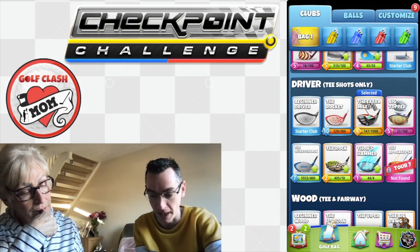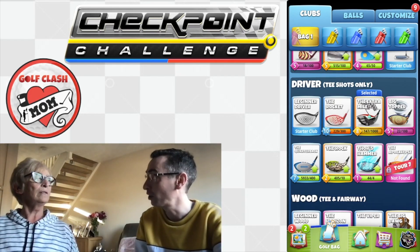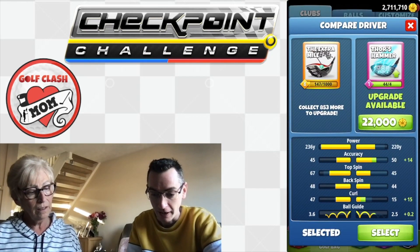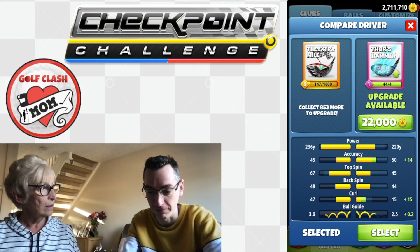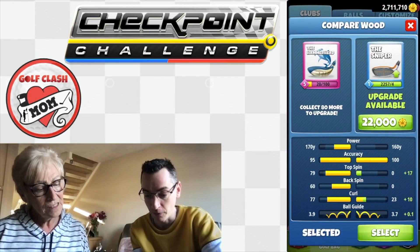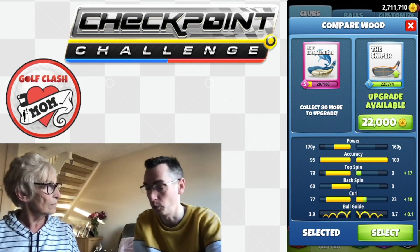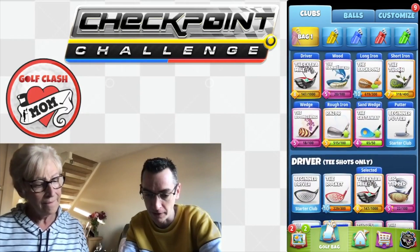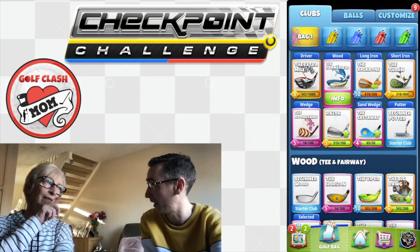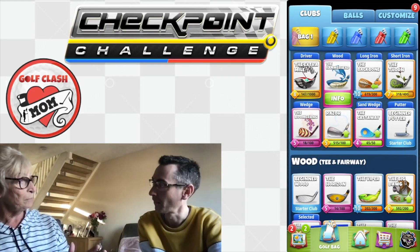Let's see where you are with your clubs. For drivers you've got the Rocket, Extra Mile 8 — you've not unlocked the Apocalypse yet, which is the best driver. You might find it in a Checkpoint Challenge chest. On the quarterback you've got Thor's Hammer, which is potentially worth upgrading soon, but for a moment the Extra Mile is fine. Clubs don't matter in checkpoint but we'll come to that. You've got a lot of Sniper cards — I think it will be good for you to upgrade your Sniper. You've got nearly three million coins, and the Sniper is going to be your best wood club.